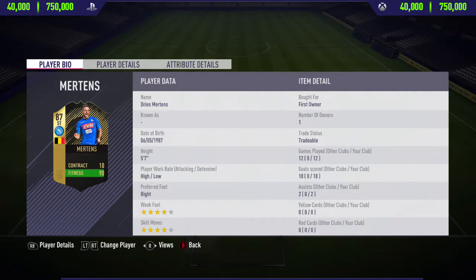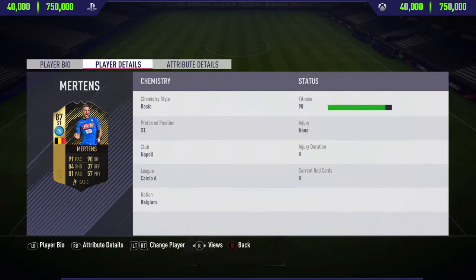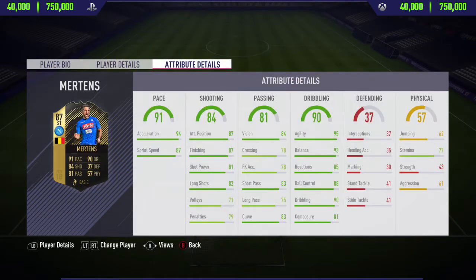Getting to some of his stats now, as you can see he's got 4-star skill moves, 4-star weak foot, high/low work rates — which is very important for a striker and in my opinion the perfect work rates — as well as 91 pace, 84 shooting, 81 passing, 90 dribbling, 37 defending, and 57 physical.